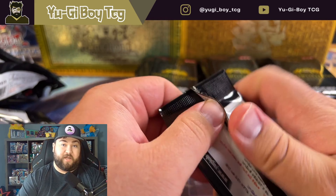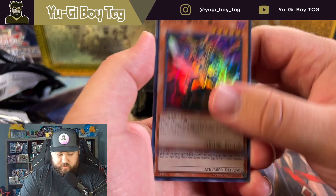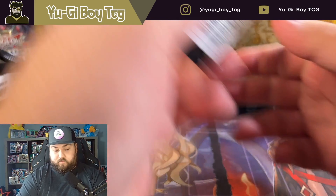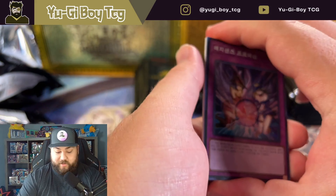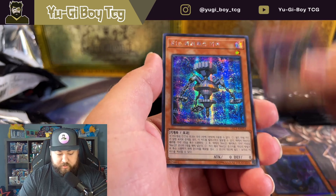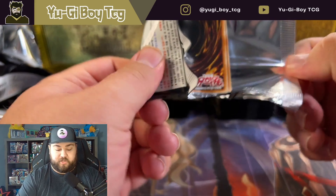Still got a couple more boxes though so let's rip into these. It's gonna be a longer video so get your popcorn ready. I really want to pull that Dark Magician Girl on that rarity - that'd be absolutely crazy. That's the new Gandora card, like a retrain of Gandora. They used it in the Dark Side of Dimensions movie.